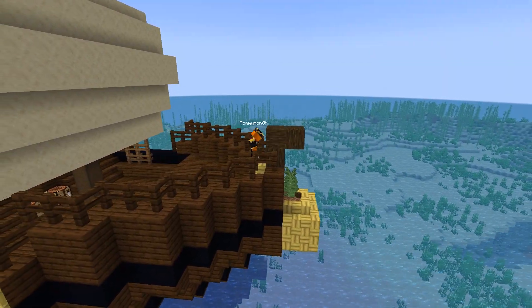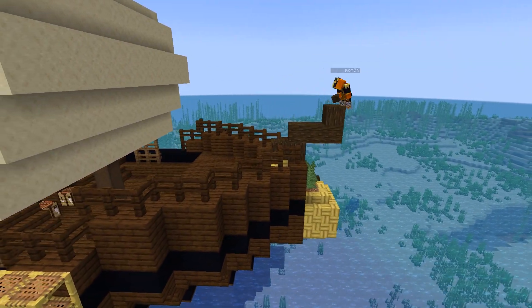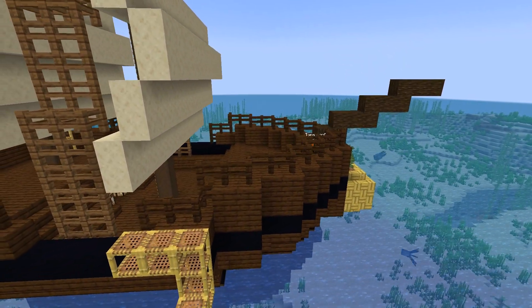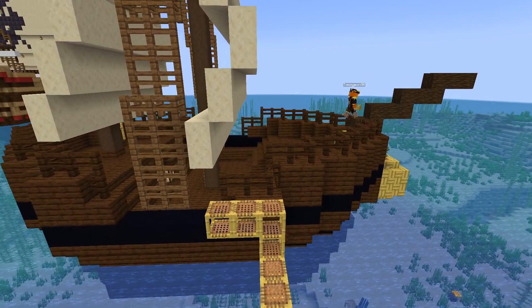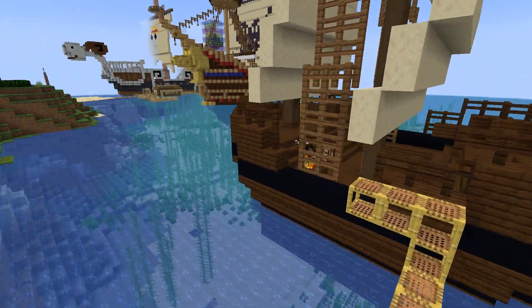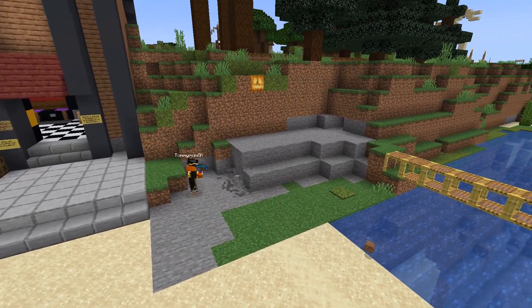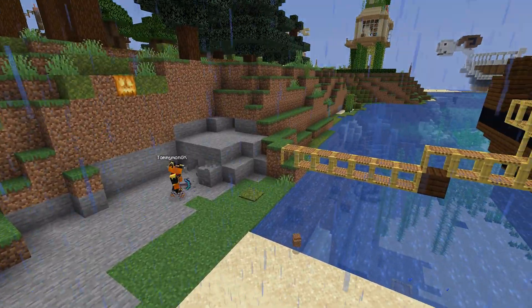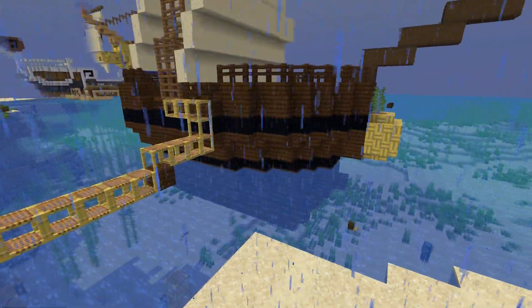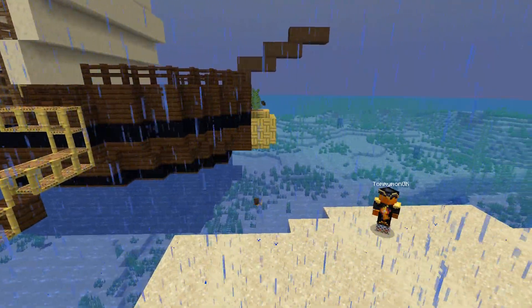I've got to raise the bowsprit just because the figurehead was going to kind of be in the way. And I'm just going to clear some space so I can build a harbor or a marina, just so that we can actually board the ship.